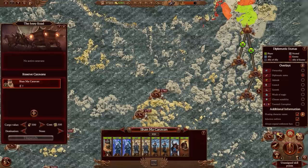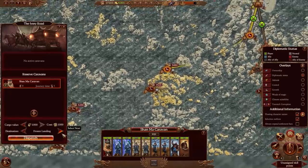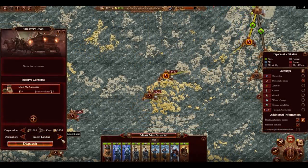You set the cargo value — how much you'll pay up front to send out the caravan — and then each potential destination will tell you how much you'll make if it arrives safely. We see a situation where the player invests 1,000 funds in a caravan, and traveling halfway across the map it would take six turns to get there and make a gross profit of around $3,500 — netting $2,500 for the player. But if that same caravan traveled to Aringrad in Kislev, it would make $5,200 in gross profit, presumably taking closer to 10 turns. So the longer the route, the more money you can potentially make, but it takes longer and there's more opportunity for ogre attacks and other shenanigans.